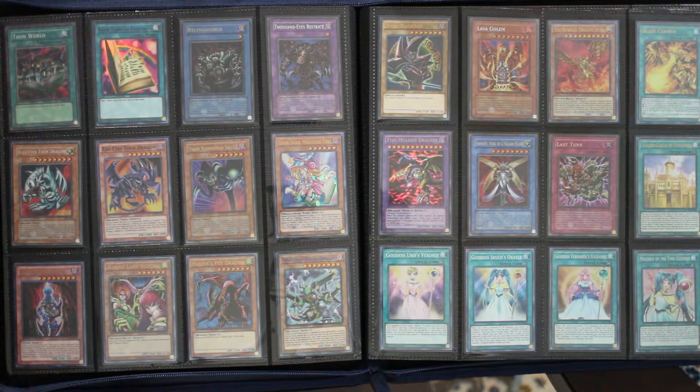Then we have, representing villains and competent duelists in Dueling Kingdom — Dark Necrofear for Bakura, which also kind of goes to represent him later in the Battle City arc. Harpy Lady Sisters and Pet Dragon to represent Mai, who was one of the other finalists in the Dueling Kingdom tournament. Then Desperado Barrel Dragon to represent Bandit Keith. This may get replaced with the Lost Art of Barrel Dragon since I have that now.